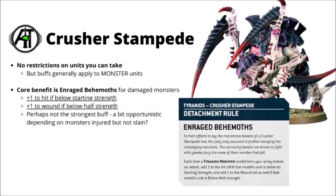Jumping straight into them, we'll start out with Nidzilla with the Crusher Stampede. As with all of these detachments, they don't really seem to restrict any units you can take, so you could technically run a Crusher Stampede with nothing but Swarms, but you'd be missing the point as basically the majority of the buffs are themed around making monsters better. The core rule is called Enraged Behemoths - this gives you a benefit to any injured monsters that aren't yet destroyed. You get a plus one to hit if the monster's below starting strength, and a plus one to wound as well if the monster is below half strength. Unfortunately, I really don't think this is a particularly strong rule - you just can't reliably activate it unless your opponent damages a monster without enough firepower to actually bring it down.